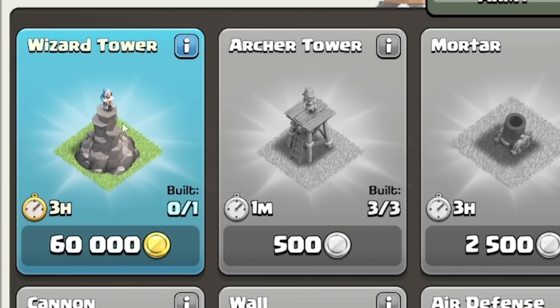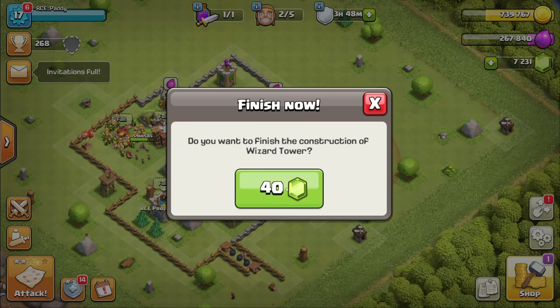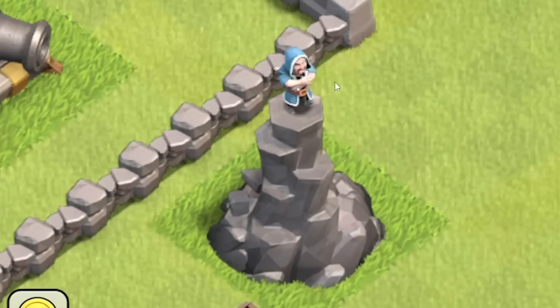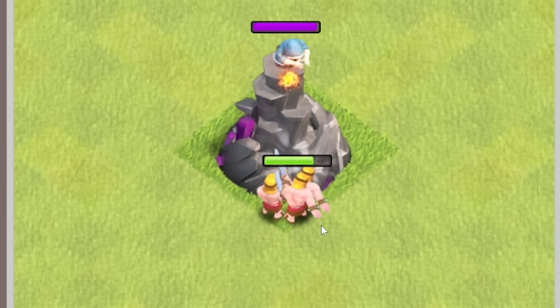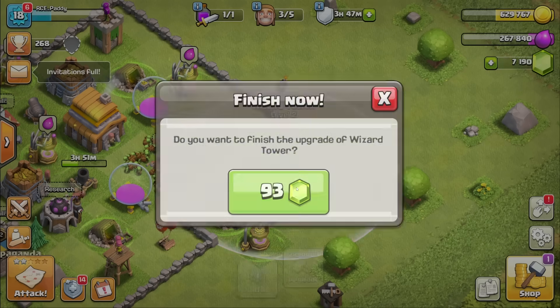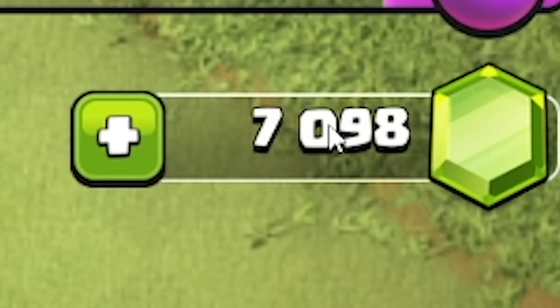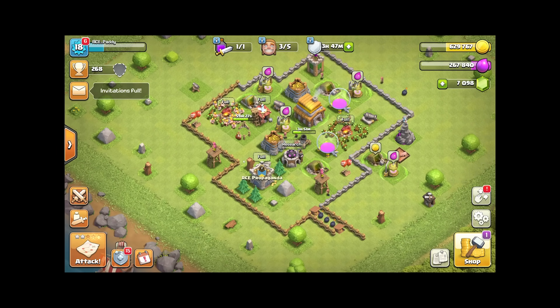Next up we've got a wizard tower to build — 60 grand, a fair amount of cash. 40 gems to finish now. It has a wizard on top, and as enemies come, boosh, they get zapped. So we'll upgrade that so it gets more hit points and does more damage per second. 93 coins to finish. Oh no, we're halfway through our initial 14,000. It's okay though, plenty more where that came from.